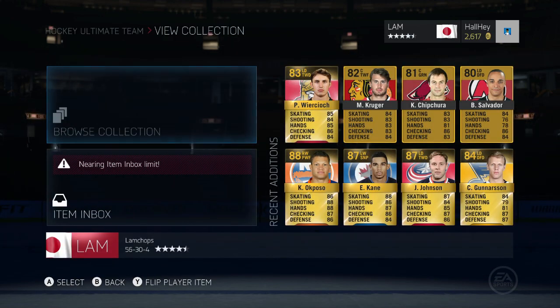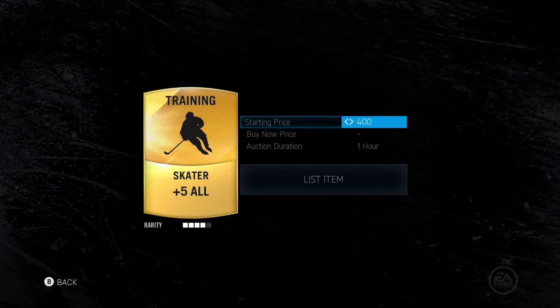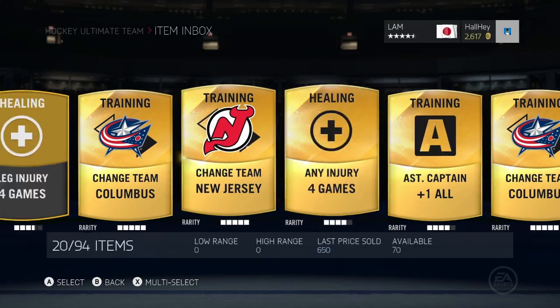Now that you have all these consumables inside your collection — whether you want to focus on change teams or plus 5 alls — it's really up to you. But basically what you want to do is sell them at the highest price possible before another special pack comes out.